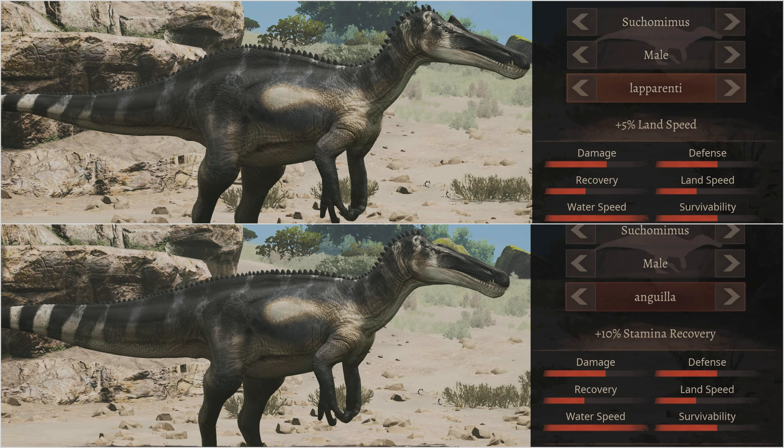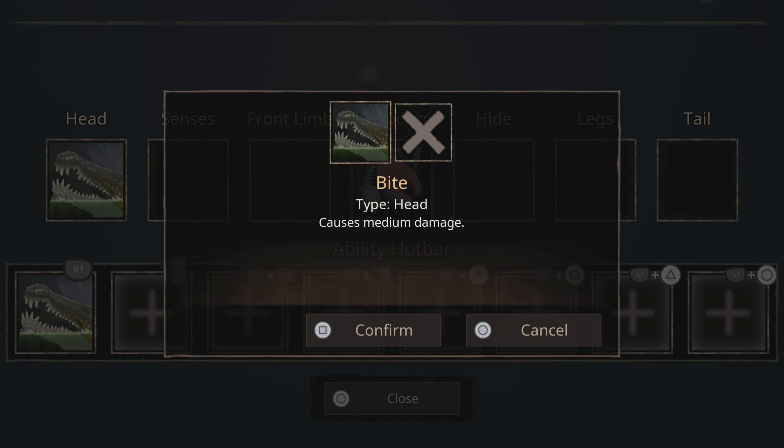Use either of these two subspecies. I personally prefer stamina regen, but that's just because I don't think Suko needs to be any faster. There's literally no reason to not use bite, so just go ahead and use it.